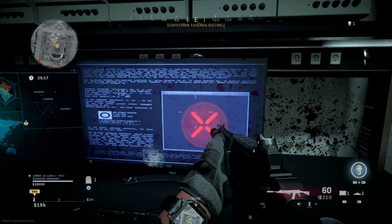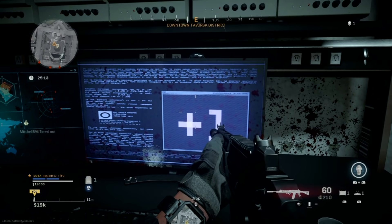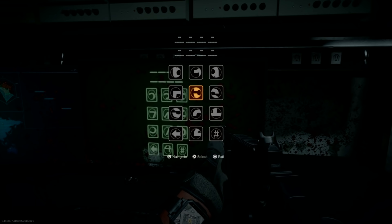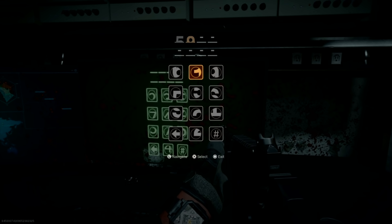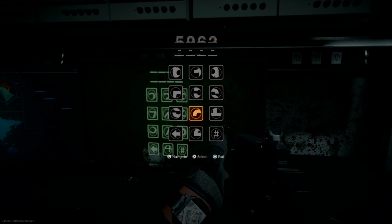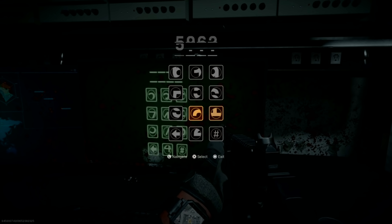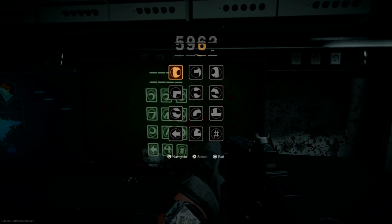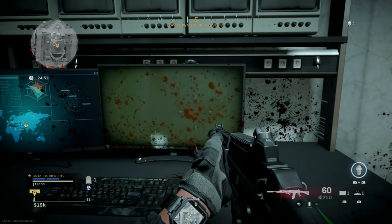When you get the code successfully, the next step is to match the numbers. This keypad is quite strange — there is a top half of the numbers and a bottom half of the numbers. Make sure that you don't mix those up because you only have one try. You can't erase if you make a mistake.